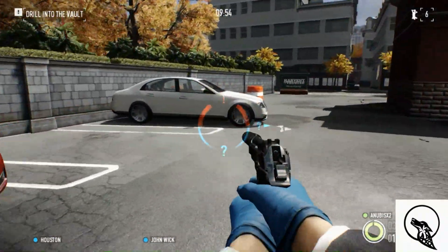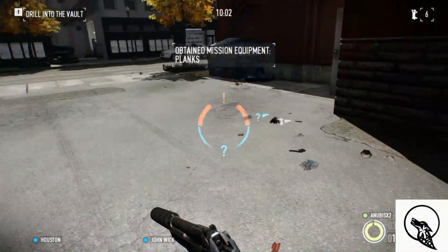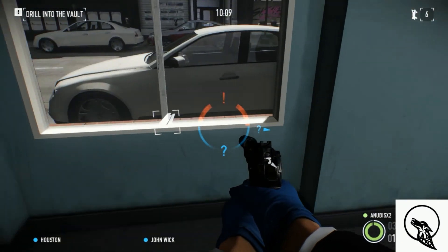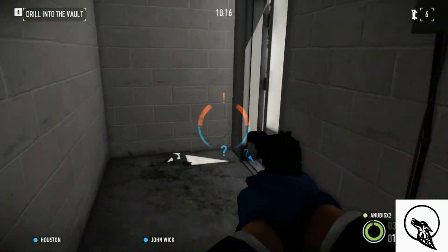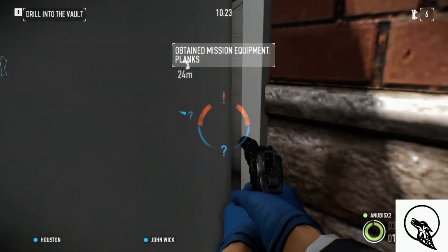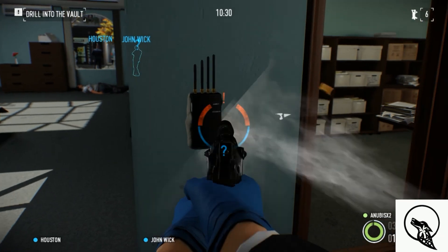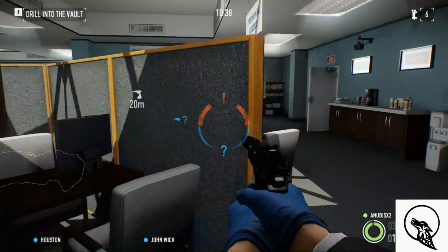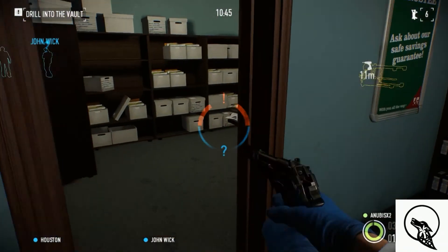Let's see if I can find some boards to throw on the windows — there are some here. I don't have the silent drill, which I actually want but just don't have enough skill points for. You can actually do this without it — all you need is a suppressor and at least one ECM jammer. It won't balance all the pagers if you're just starting off, but it still helps blocking people's cell phone calls. I hate those drills — they take forever.